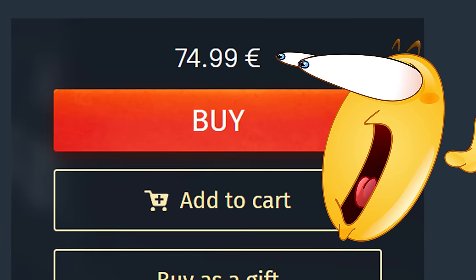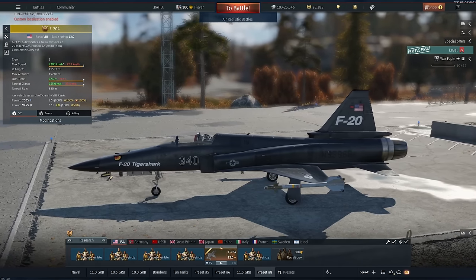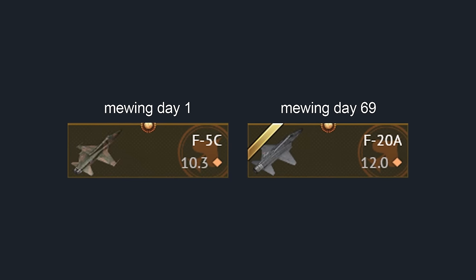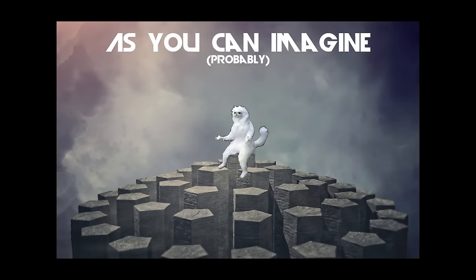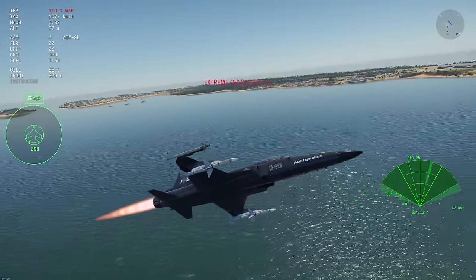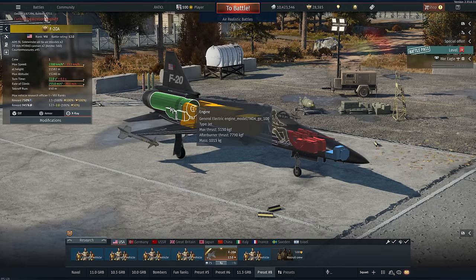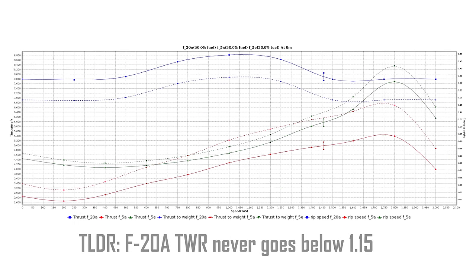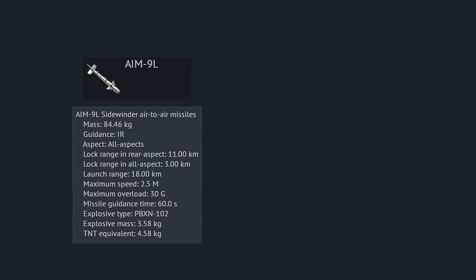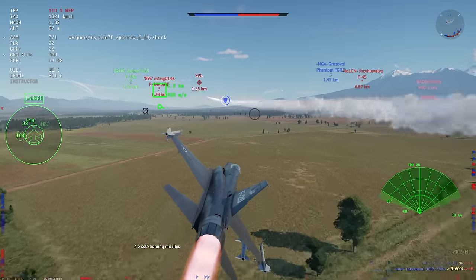Now, because this plane is so expensive, many of you are probably asking yourself: is it worth it? Honestly, the only way to give you a proper answer is to first explain what the F20 actually is and what it isn't. The F20 is essentially just an F5 but on steroids, and as you can imagine, this results in the F20 being an absolutely amazing jet — at least on paper. Not only does it retain the amazing energy retention and flight performance that the F5s are known for, but it's also got a way more powerful engine, resulting in a much higher thrust-to-weight ratio than any of its older brothers. And perhaps more importantly, this aircraft is also equipped with a more advanced set of weapons — you get access to the AIM-9L as well as the AIM-7F, which paired with the radar on this jet results in the F20 being a rather lethal aircraft.